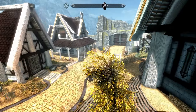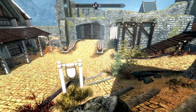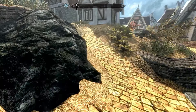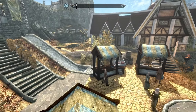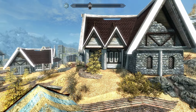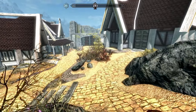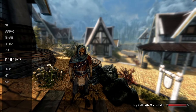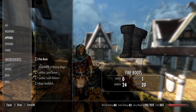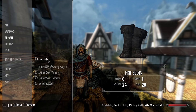Before we begin, there are three types of destruction spells: flame, frostbite, and shock. The fire spells do lots of damage and set enemies on fire for more damage — they're the cheapest. Frost spells are the second cheapest, doing damage to health and stamina while slowing enemies. Shock spells are the most expensive and do damage to HP and magicka.